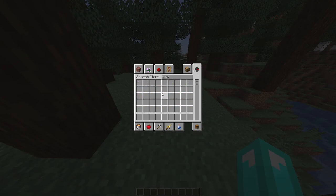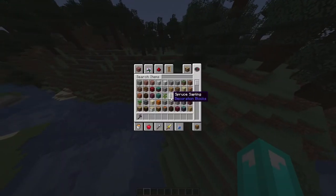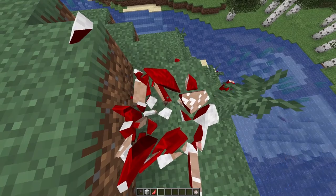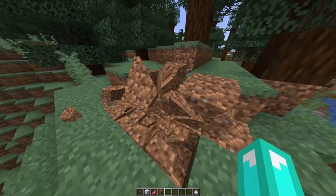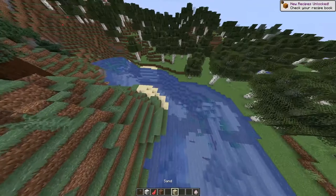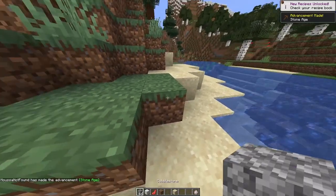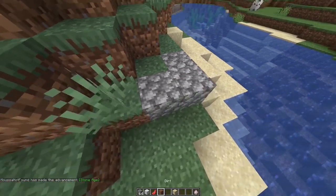I'll show it to you on a sheep. Any kind of animal works — see the little details? Even the dirt breaking looks sick. One of the things that looks really cool is sand, because you feel that sand should fall like that. And cobblestone is one of the best because it has those little pieces — like rocks — so when you break it, it really feels like rocks.